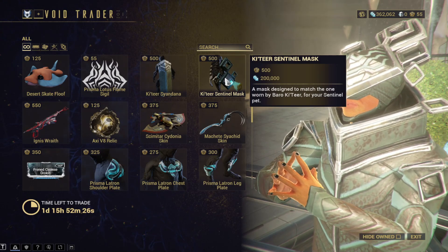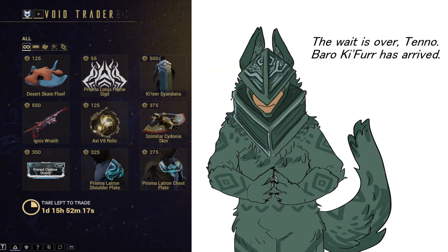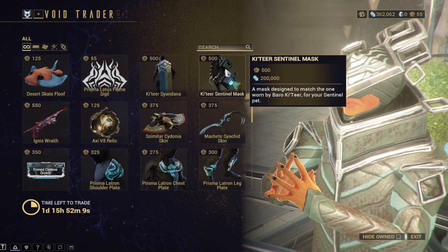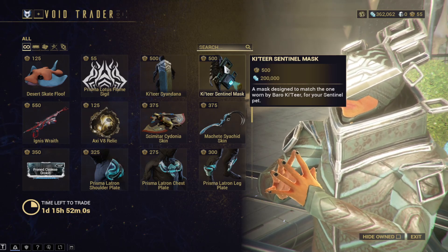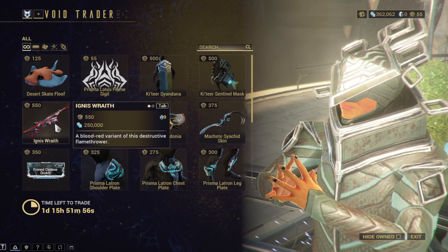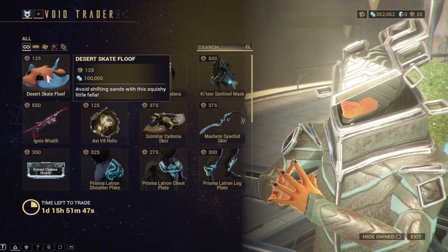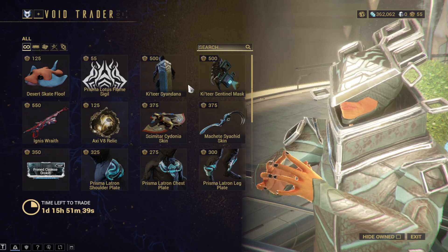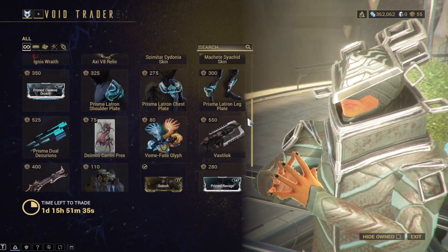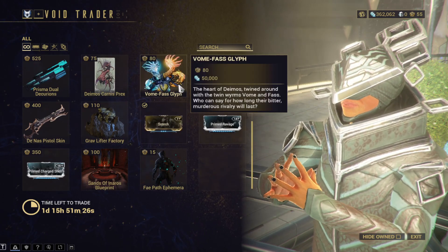Let's see if he has any good stuff. There's a sentinel mask - a mask worn to match the one worn by Baro, couture for your sentinel pet. I don't even know what a sentinel is, but oh my god - the furry Baro meme is actually a real thing. I'm assuming the sentinel is some kind of pet. Baro is actually a furry - this is a Discord meme, join the Discord if you don't understand. There's the Ignis Wraith - a blood red variant of this destructive flamethrower - and a Desert Skate flooring.